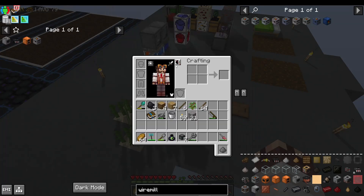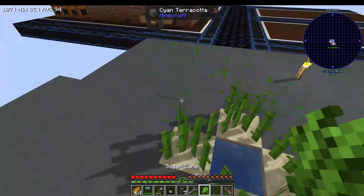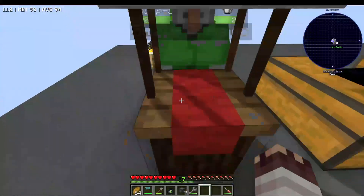The cutting board, you'll remember, is what we used to get flint from gravel without losing gravel. The other option is, of course, to use sugar cane. The only way to get sugar cane, however, is a trade at the market.